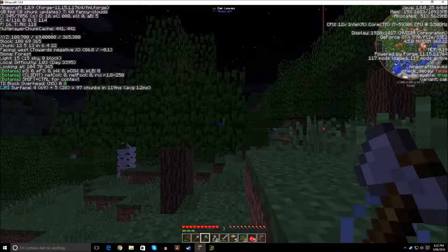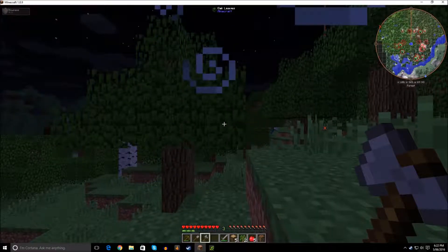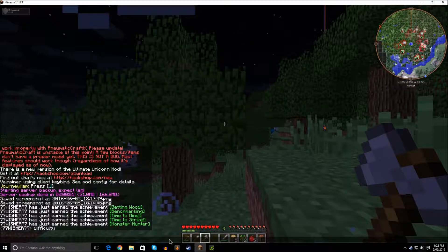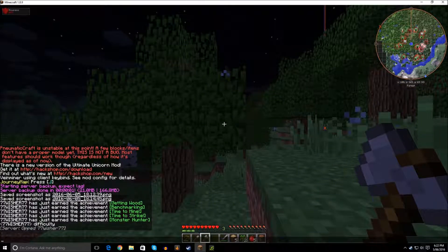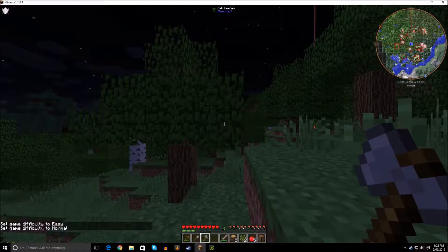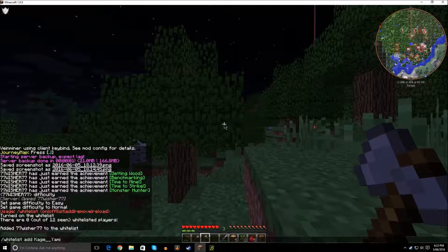And onto the oak wood. Getting along good — only got slowness from the witch, didn't lose too much health. I'll fix those difficulty settings up now, as soon as I remember how to use commands. There we go — difficulty is now set to normal.